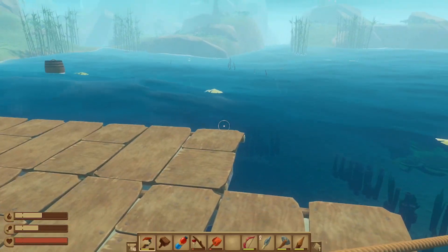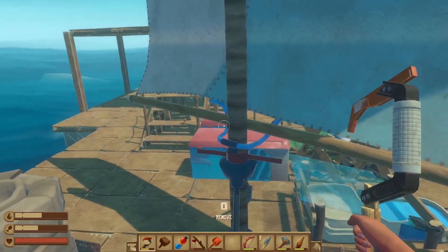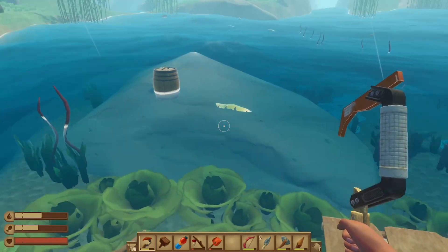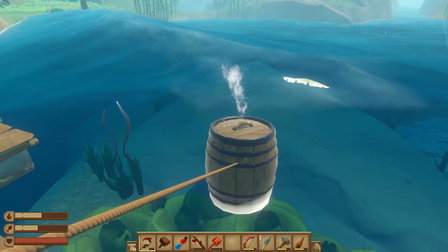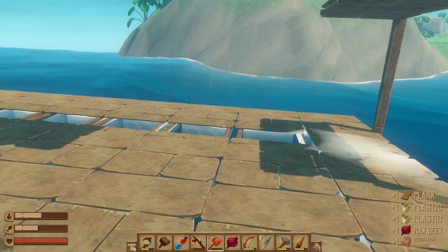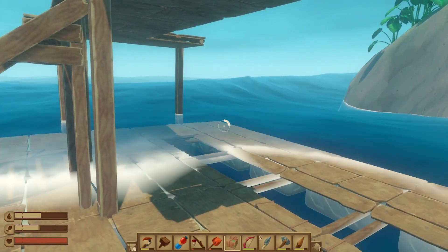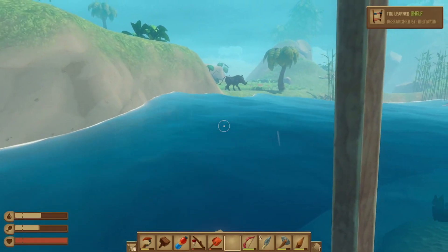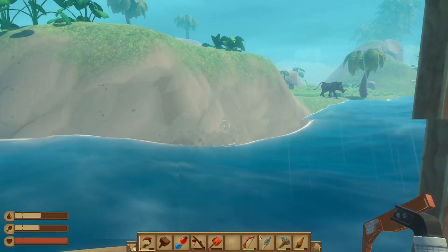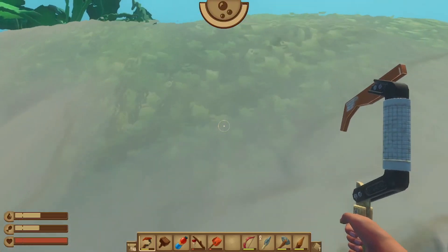Drop the anchor, pull up the sail — just like a captain would. Oh, I got bait! Shelves would be necessary. Okay, let's get on this island and get away from the craziness.